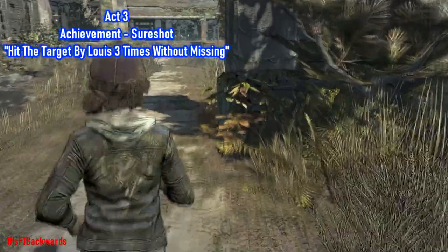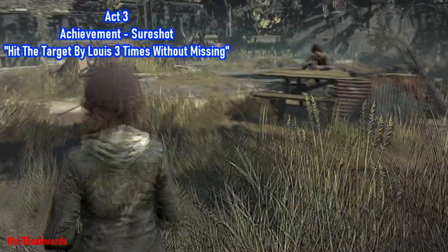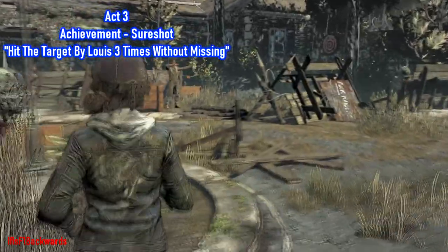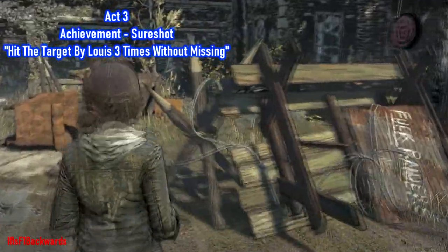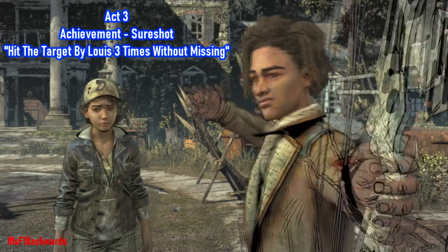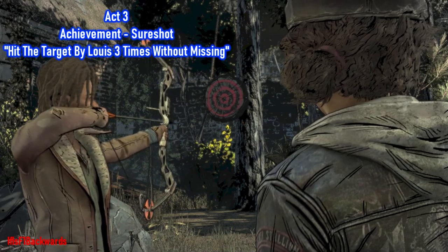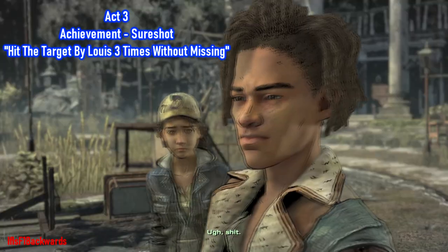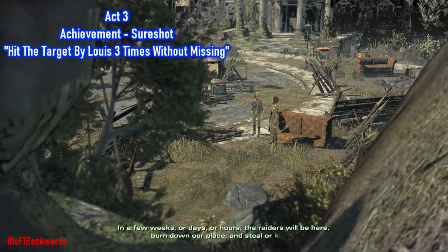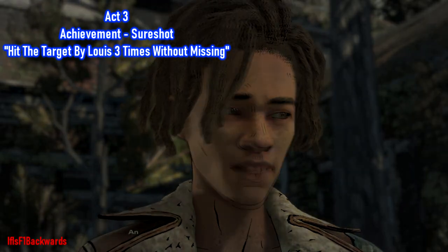Directly from where you got the last achievement, head towards the bottom of the yard and you'll see Louis doing bow and arrow practice. What you need to do to get the achievement is hit the target three times without missing. This is a little bit easier — you do have to take into consideration a bit of bow drop, so just aim a little bit higher, but not too much. This shouldn't pose too much of a problem.